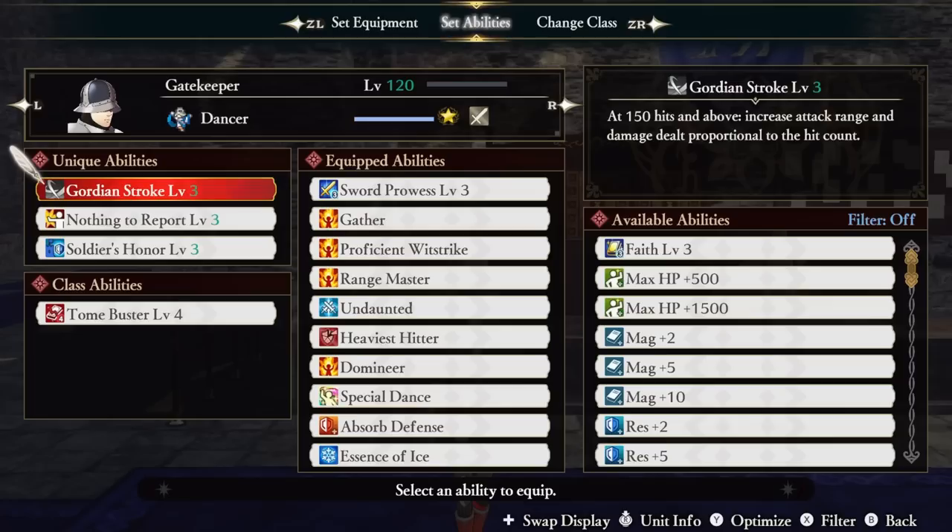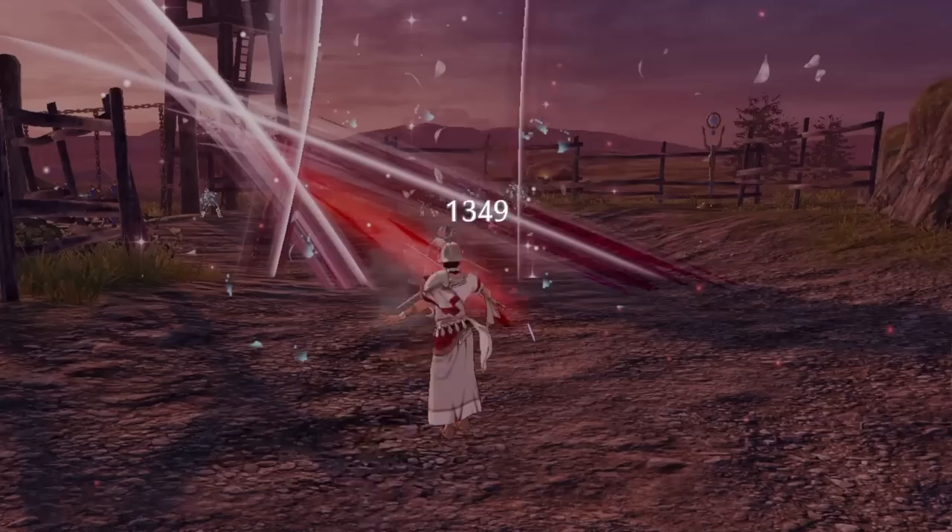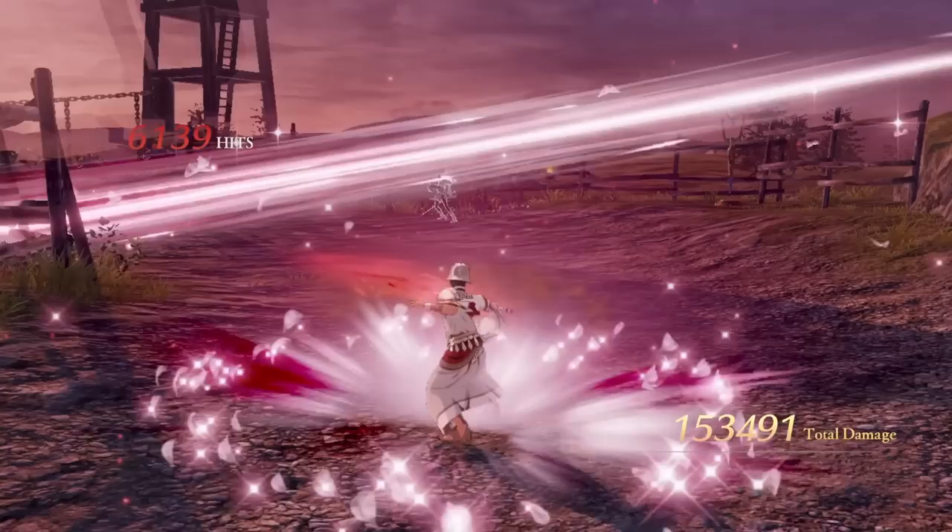We're stacking a damage increase on both Gordian Stroke and our consecutive hit on our weapon, giving us devastating range and damage. If you're not running Gordian Stroke, you're using Comradery, which is a very cool ability — it just isn't all that strong. At 300 hits and above, a strong attack or a final normal attack summons other Gatekeepers to perform follow-up attacks. Super unique and interesting, but also super bad. In practice, your Comradery ability will likely miss most of your enemies, and even when it does hit, it's very low damage.